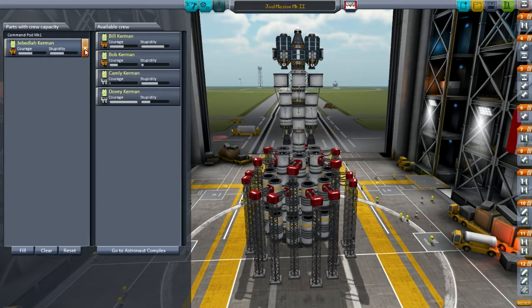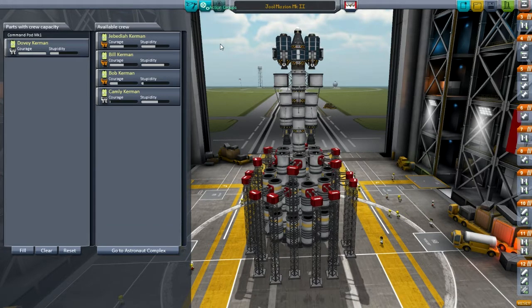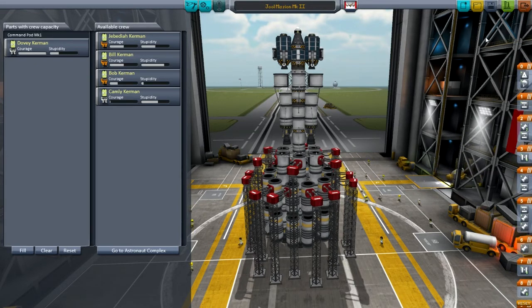Let's get some crew. There's a very good chance this is going to be a one-way trip. So we're going to take good old Dovey Kerman. My action groups are set up — just let me make sure. Yeah, science is all set. Make sure W is still sitting in the cockpit — and he is. I'm going to switch to post-commentary, so I'll see you on the launchpad.